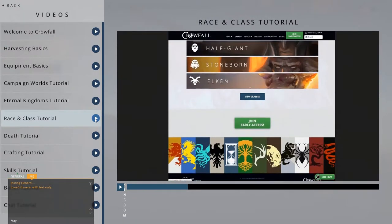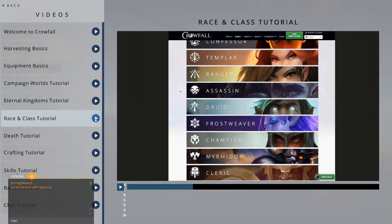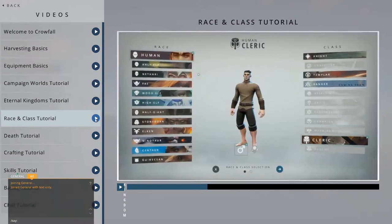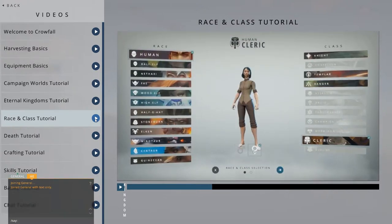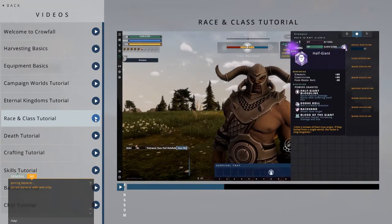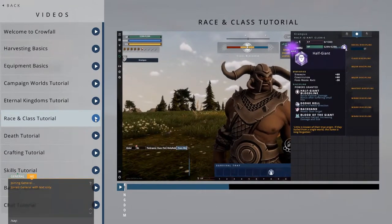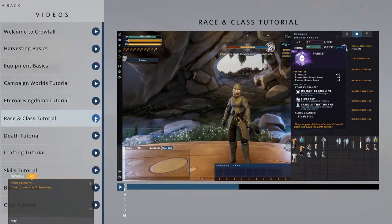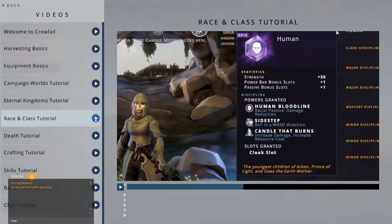Each vessel is made up of a combination of race and class. In Crowfall, we have 12 races and 11 classes to choose from. Each race has its own associated lore and each has a unique racial rune stone that bestows them with their own passive, powers, and stat bonuses. For example, the human gets a strength boost, an additional power bar slot, and an additional passive slot.